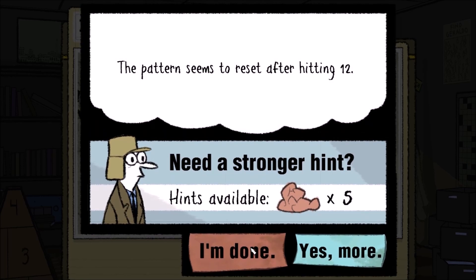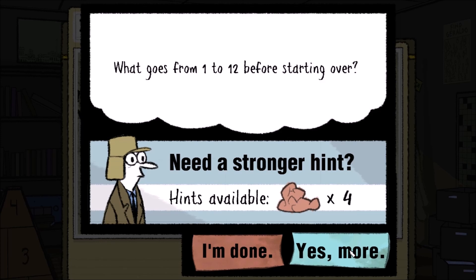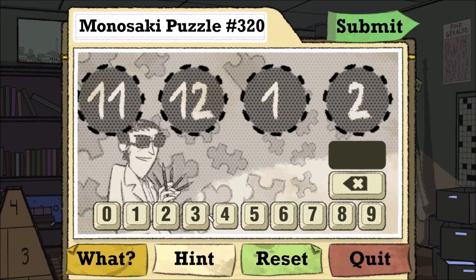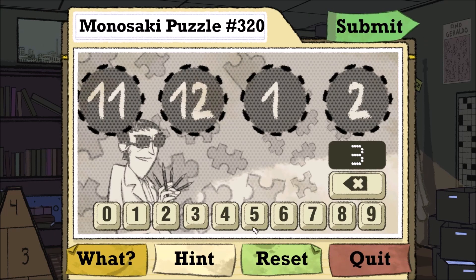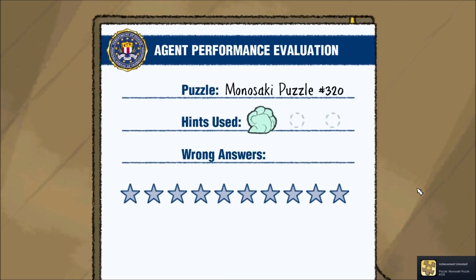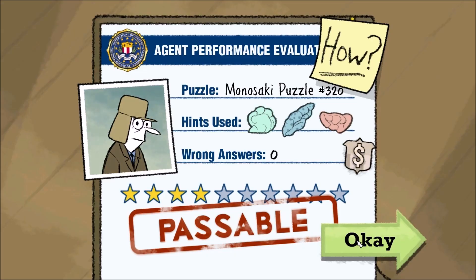The pattern seems to reset after hitting 12. That's not helpful in the slightest. Let's use another hint. What goes from 1 to 12 before starting over? I have no idea. A box of eggs? But would that mean 3 is the next one? Ah, it's the hours of a clock! So the 4 dragons thing had nothing to do with this puzzle — it's 3. I'm going to get not many stars on this puzzle. Oh, 4 stars! Cool! Because I used 3 hints. Nice try, Jim, but you see here... I didn't even notice that.